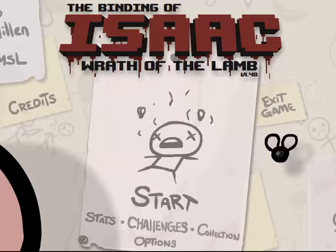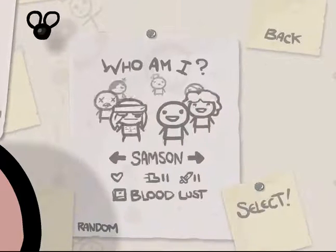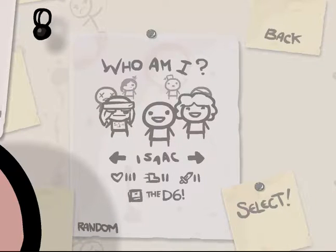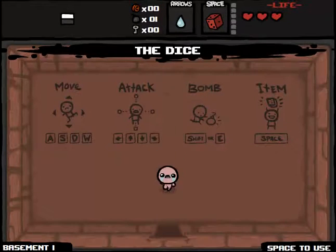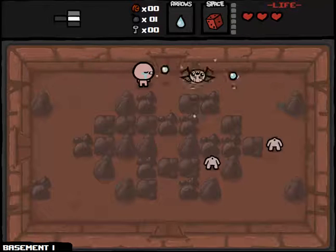Hello everyone, and welcome back to Council Plays Binding of Isaac: Wrath of the Lamb Edition, version 1.48. If you didn't catch the last time we recorded, we played as Blue Baby, and as you can see from our Isaac with the D6, we were successful in beating both Mom and Mom's Heart. So I've actually been looking forward to getting the D6 for a while, and I'm pretty happy with what I've done.